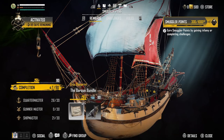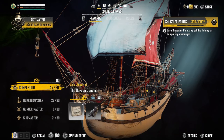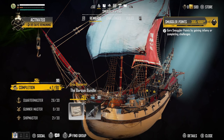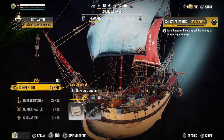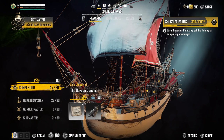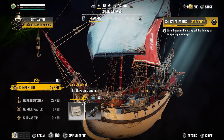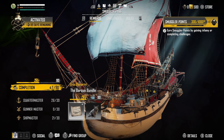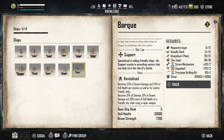It has been a long grind — between 10 and 12 hours — but I finally have my hands on the Bark, which is the new ship in Season One for Skull and Bones. In this video we're going to go through my build. If you want to get the Smuggler Points faster, there are videos on the channel.